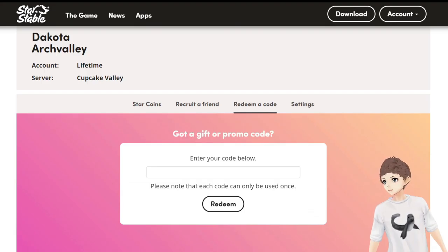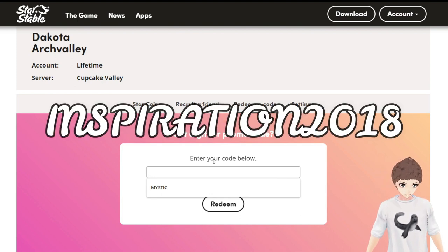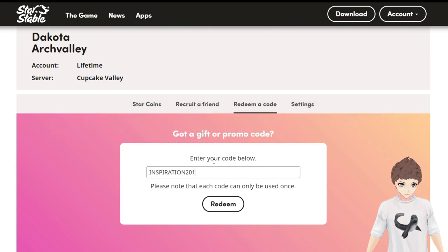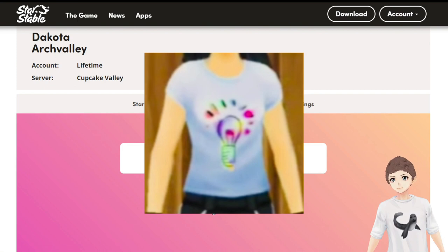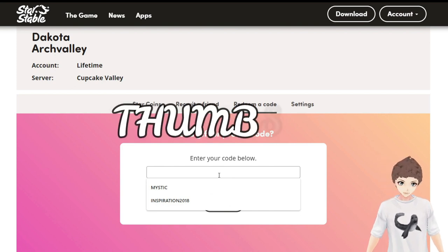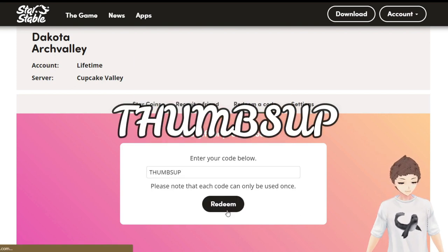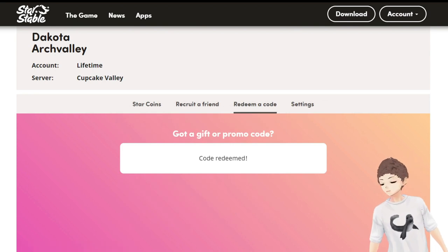The next code is inspiration2018, and with this you will be able to unlock a super cute shirt. And then the next code is thumbs up, which also gives you a super cute shirt — and yes, that is working.